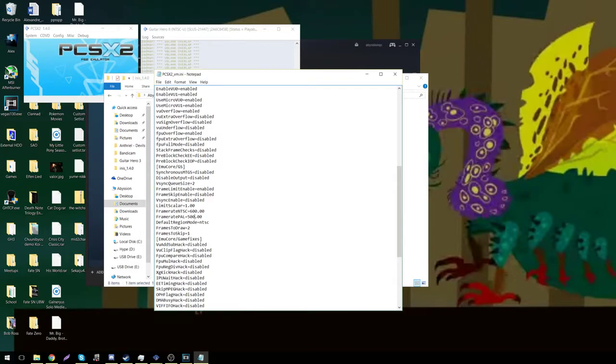You can change how many FPS NTSC and PAL are. 600 means that you need 600 FPS to run in NTSC at normal speed, and 500 for PAL. Normally it's at 59.94 and 50. But when you change that, it becomes a new FPS required to actually get smooth gameplay at full speed.